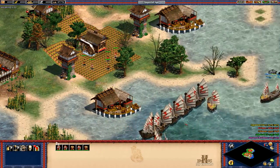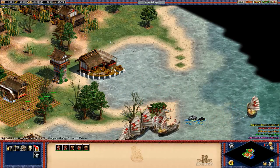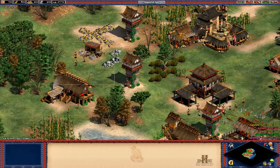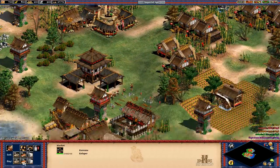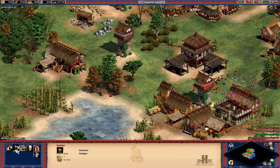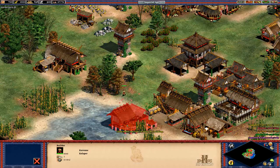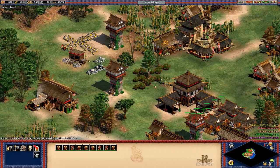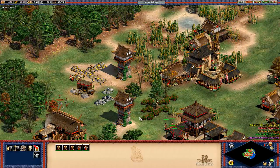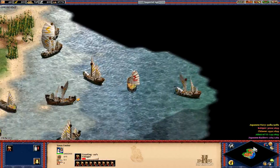First of all, we're moving our troops up. Next, we are putting a bunch of keeps all the way over here. Then we're going to build a university and get Bodkin Arrow. Sell — or buy — some food. Get someone to go and build a dock; you've got to do this very quickly. Put it in there. Get a lumber camp up and pump out villagers. I'm going to put them on lumber.